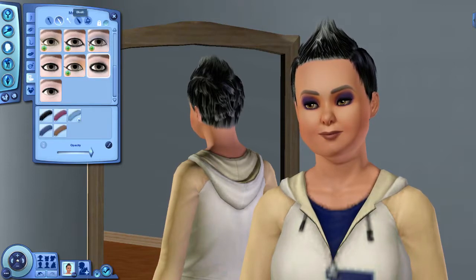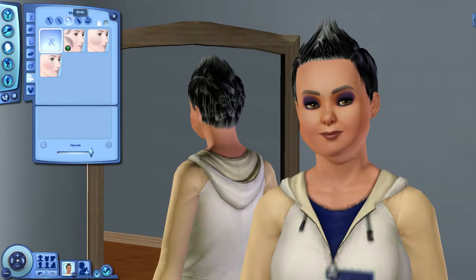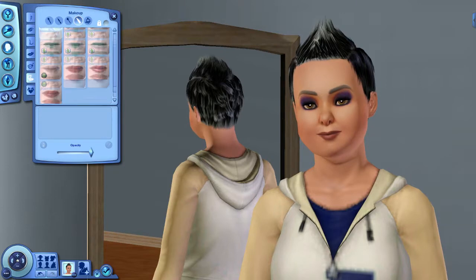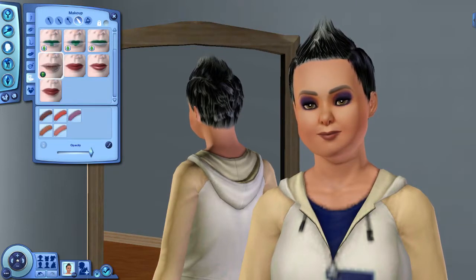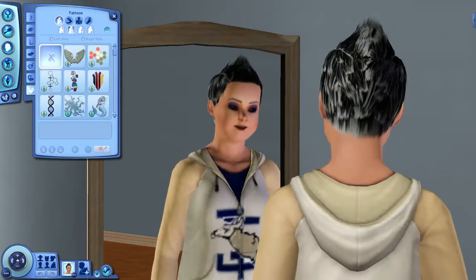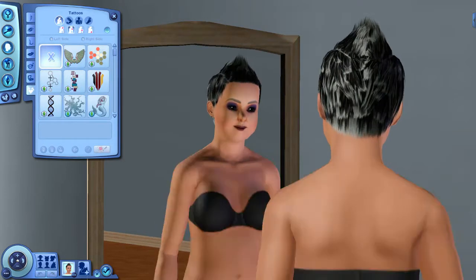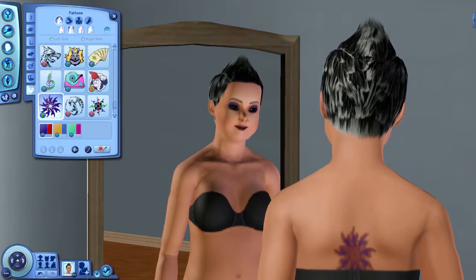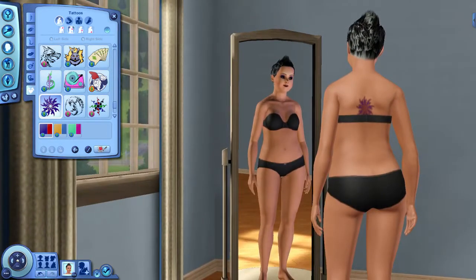I'm not going to worry too much about makeup — I'll try to close my eyes for eyeliner. For blush, I might not bother since there's not much to scroll through. She got the zombie lipstick — interesting! I don't think we'll give her any face paint. I can't really scroll through the tattoos, so I'll just leave it at whatever it's set to and won't change the arms and stuff. She got that one. Now we can go to the hair.